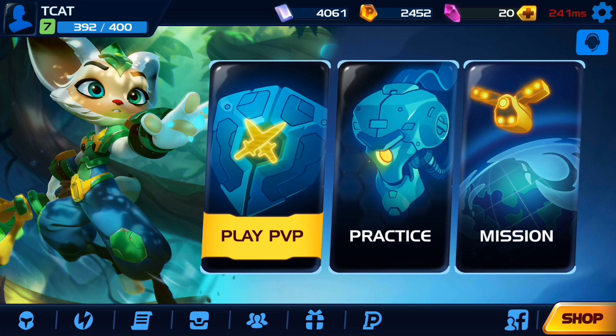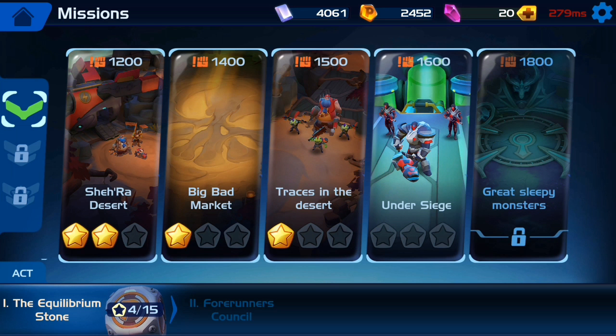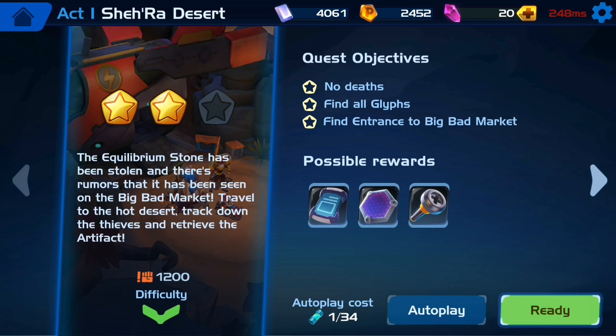What we're actually going to do is try to get three stars in a mission. We're going to do mission one and try to get three stars. I got two stars the first time I played it. Basically the objectives are: don't die, find all the glyphs, and find the entrance to the big bad market. The star I did not get last time was finding all the glyphs.